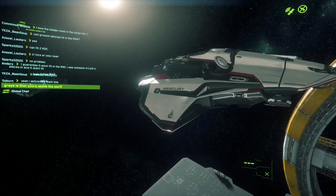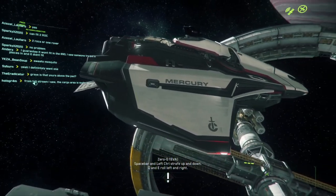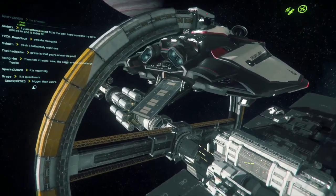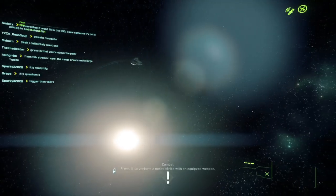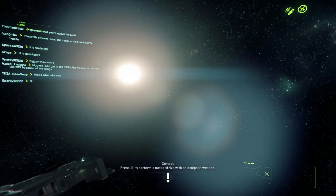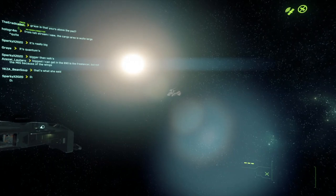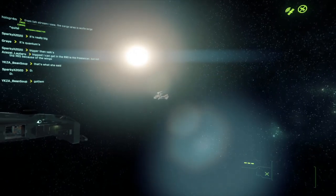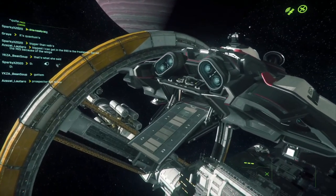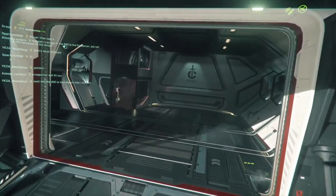The landing gear looks really big — a little bit too big to my taste. There's another Mercury Star Runner flying outside of Port Olisar and we'll also be looking at how it flies and looks from the outside. It definitely has a unique profile when you look at it from a certain distance. But enough of the exterior — let's have a look at the interior now.